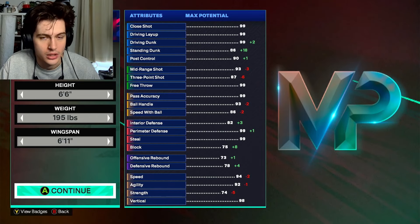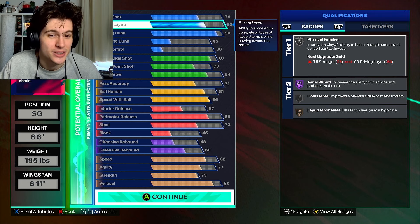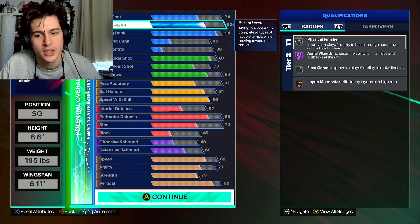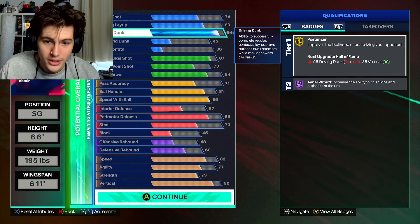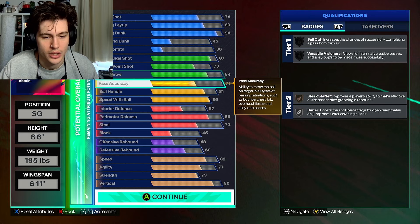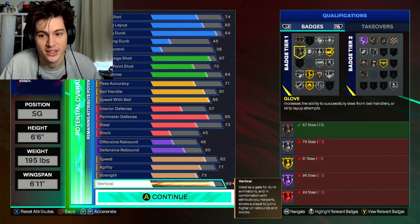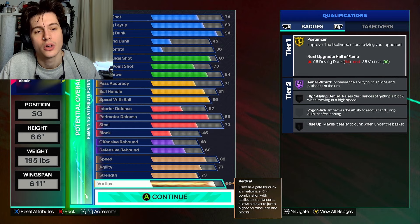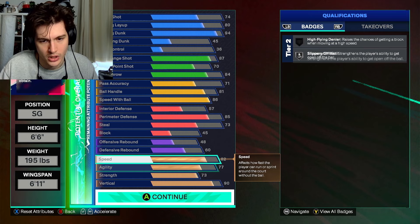Moving on to the finishing Kobe build — early in his career he didn't shoot the mid-range as much, he just took it to the rim. We've got an 80 driving layup. I tried getting a 90 for Gold Physical Finisher but it was too expensive. We start with a 94 dunk — put that plus five cap breaker on there and we get Legend Posterizer. The vertical is at 90 because you need 90 vert for Posterizer legend and for elite contact dunks.